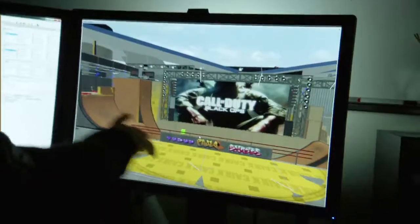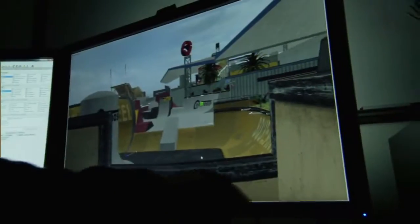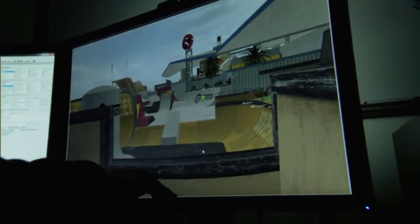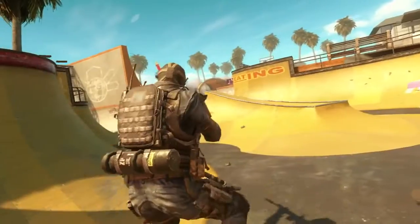Grind takes place at a skate park in the middle of Venice, California. It is entirely comprised of half pipes and skate ramps, so everything is curved. People are used to playing hard edges and very standard pieces of cover. So when you introduce curves into the environment, that basically forces players away from the walls — and because of that, you're a little bit less secure.